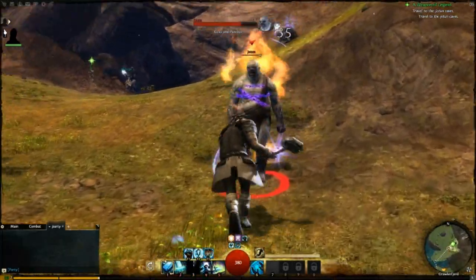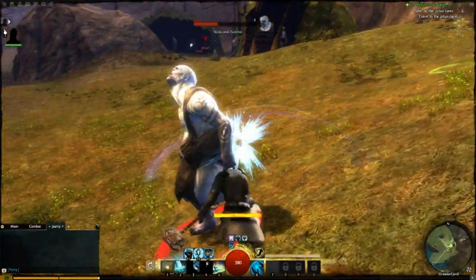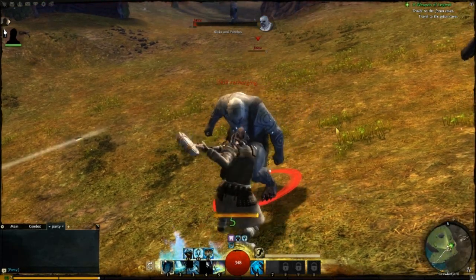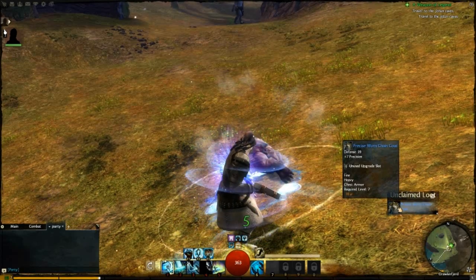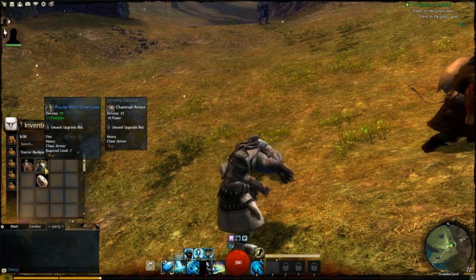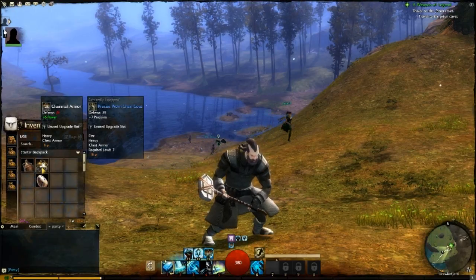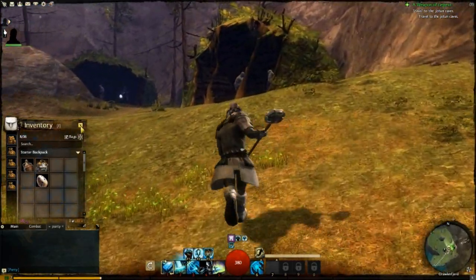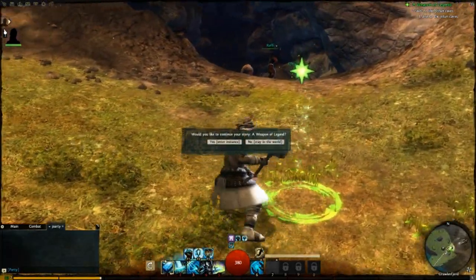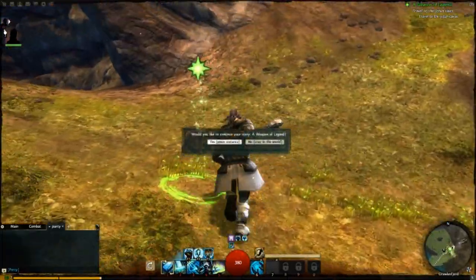Let's show this Jotun who is boss — it's me, I'm the boss. I'm the Norn Guardian. Wait, where do I actually have to go? Ah, it's an instance for the Weapon of Legend — or should we kill Jotun? Let's go!